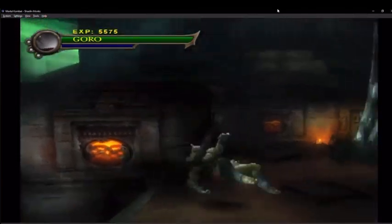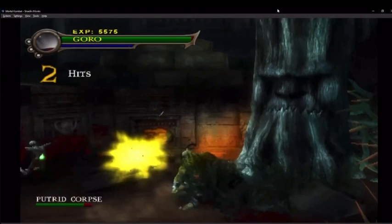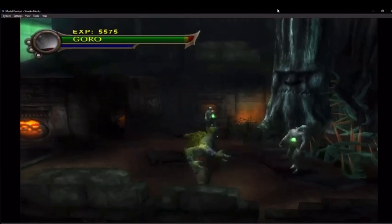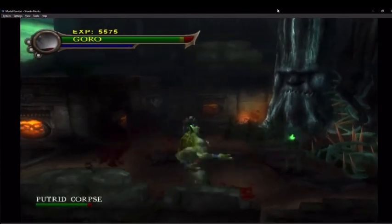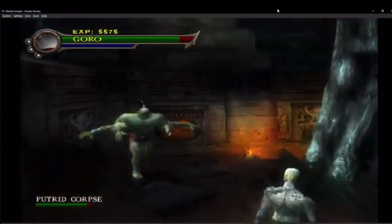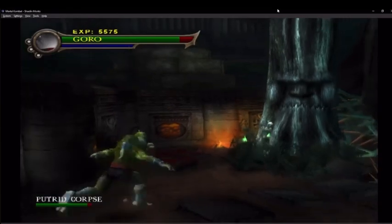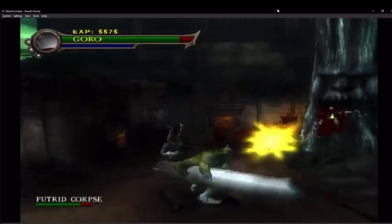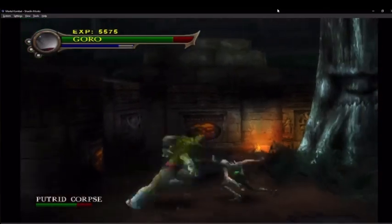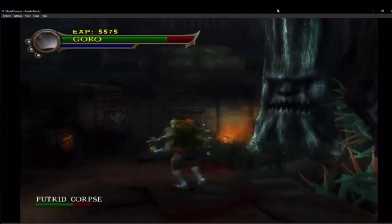That's funny how he jumps! Oh yeah! How do you grab him? What the hell — are those two arms just for balancing? Why is this... oh yeah, I'm Goro!